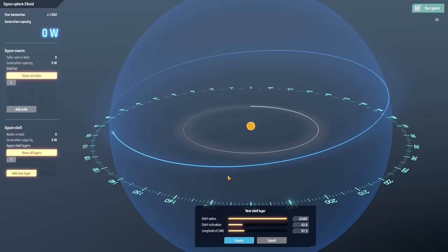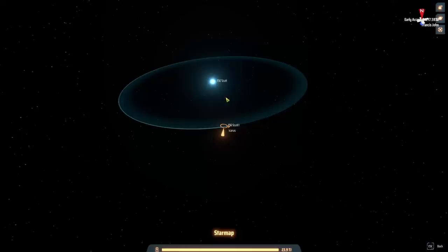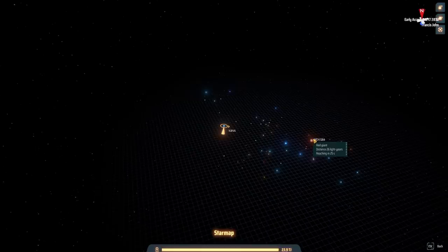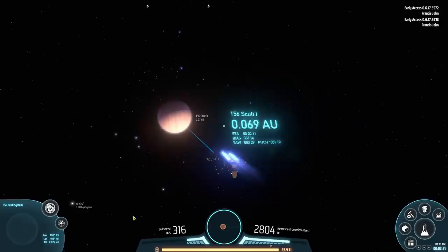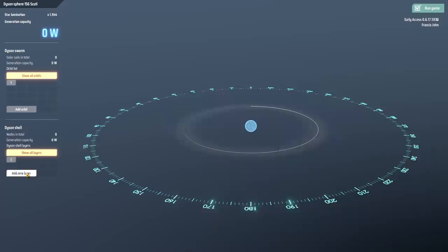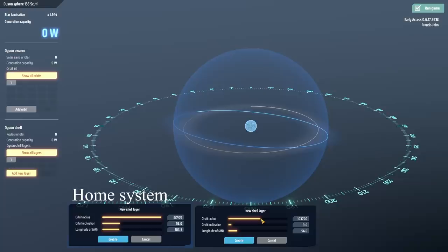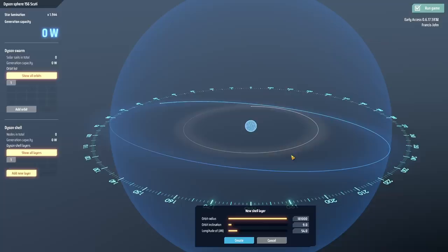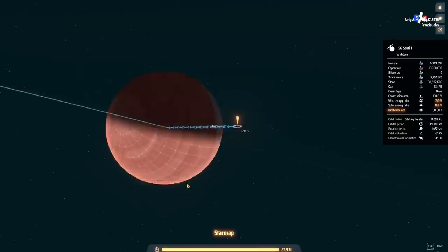It turns out the size of the Dyson sphere is dependent on the star you're around. I went off and did some playing around on other maps. This system here is a blue giant - not just a blue sun, a blue giant. There's usually about two or three giants on your map. Red giants are smaller than blue giants. If you want to build the absolute maximum-size Dyson sphere you need to find a blue giant sun. We can crank the radius all the way up to 103,700.